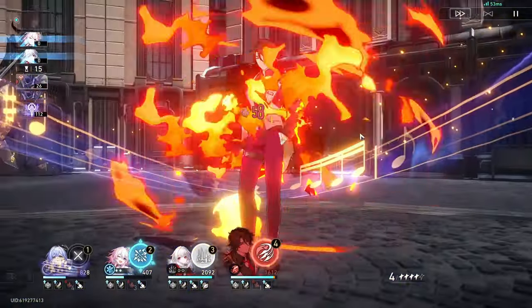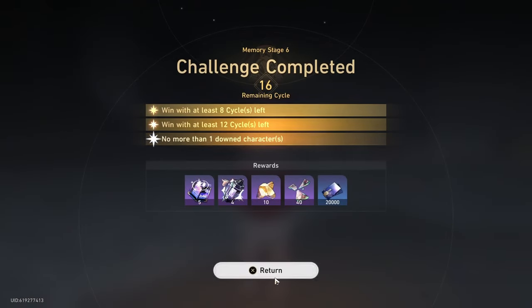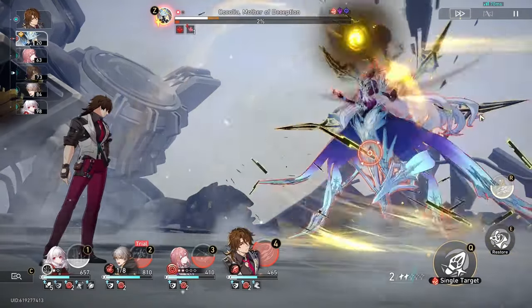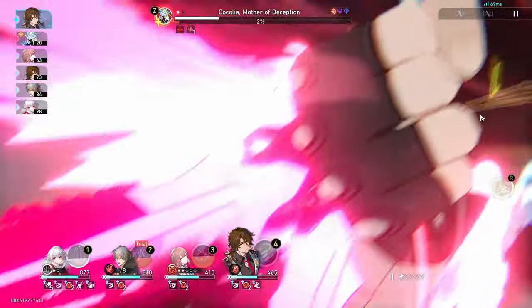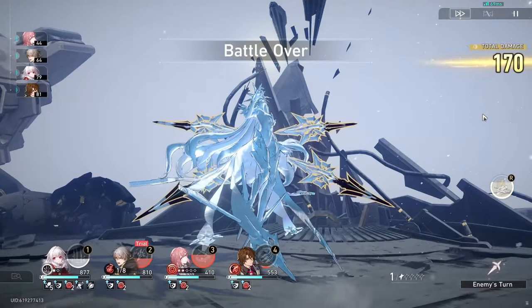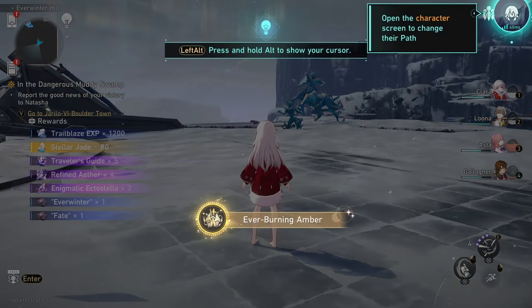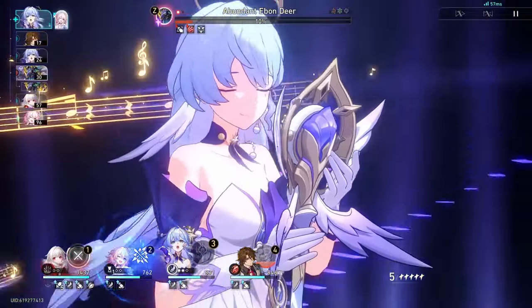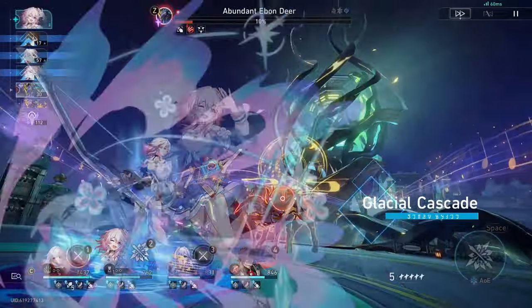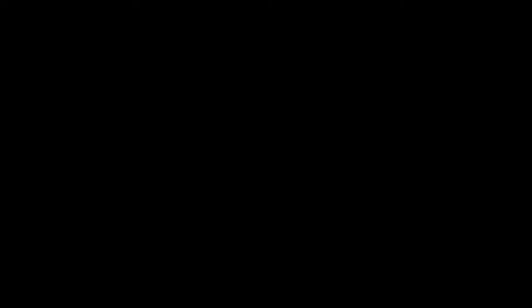I have Welt built on my main account and this account is supposed to try new characters, so sadly Welt is probably going to be benched. One of my main goals was to get Harmony main character before Firefly released, so I completed all the main story quests up until the Sunday boss fight to unlock Harmony MC, and also cleared every Forgotten Hall stage 1 through 15. I still haven't touched Memory of Chaos or Pure Fiction because I don't have two teams at the moment. For Simulated Universe I cleared all available levels and also did Swarm Disaster and Golden Gears up until level three.